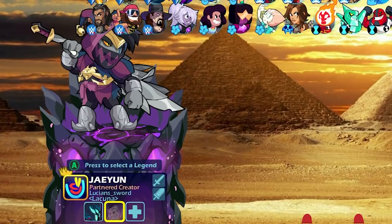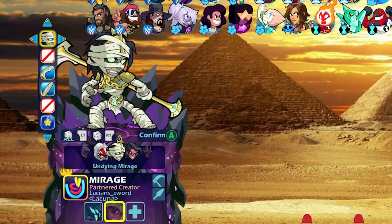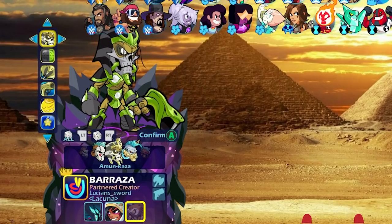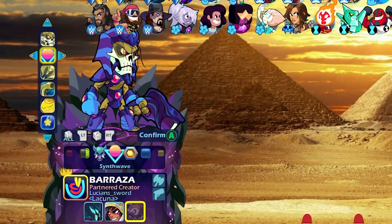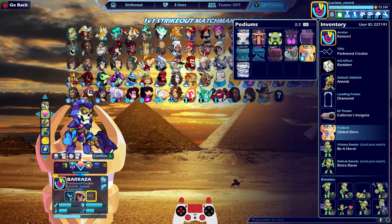We're going to start with that one. Can you guys guess the other two Egyptian skins? Of course Mirage — she's literally straight up Egyptian. We could even do her default skin but my favorite Mirage skin is the Undying Mirage, so I'll use that one. And then can you guess the third? That's right, it's Barraza — Amunraza. This is probably the first Egyptian skin, but I could be wrong. Either way, we have three Egyptian themed skins, so we're doing Egyptian strikeout! And we also got the Egyptian sidekick — Amit, I don't know how to say that.